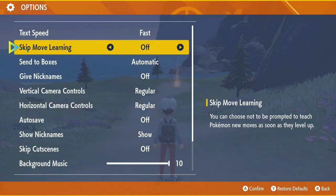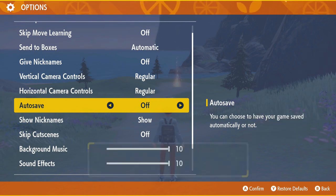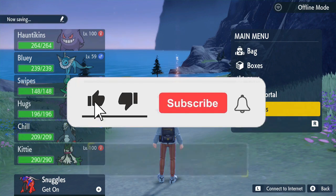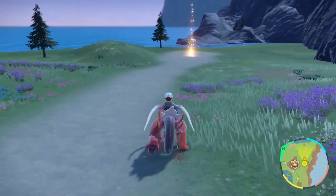First things first, make sure you have your auto-save turned off, as this is really important — otherwise they won't respawn. After turning off auto-save, quickly save in the area where you are before you start this method, then run up to the Pokémon you want to shiny hunt.